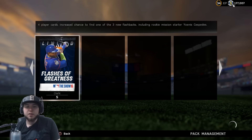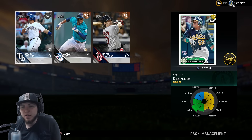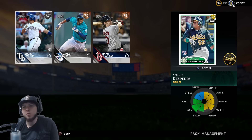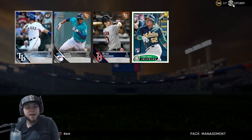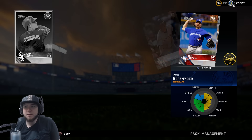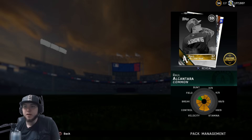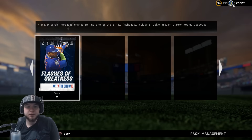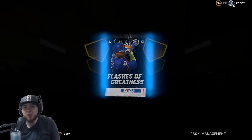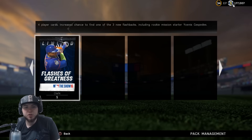Now we are just waiting on the Yoannes Cespedes, and what do you know — three packs, three flashbacks! We do get the Yoannes Cespedes, the only card worth more than the cost of these packs. I'll hold onto them so I can do the mission, get the other Yoannes, and sell them on, since I already have the prime one. I already have most of the diamonds in this game so any diamonds I pull are good — I can sell them for extra stubs. We get another Luis Gonzalez.